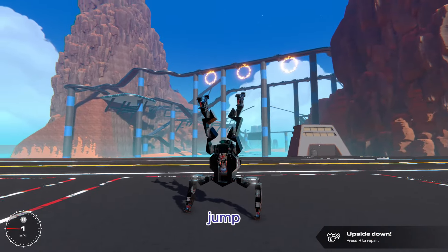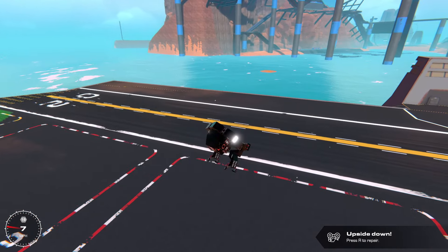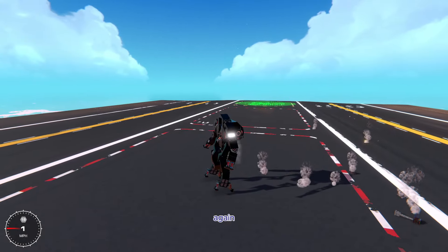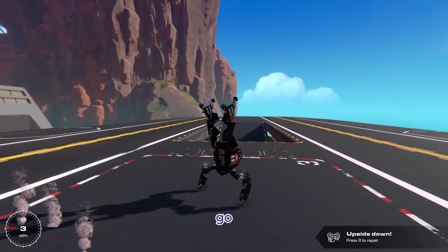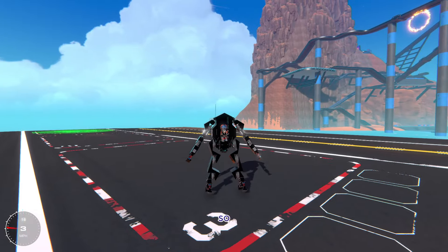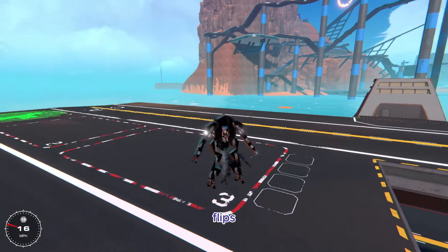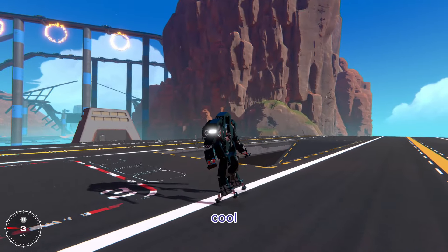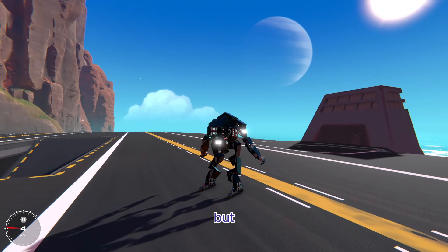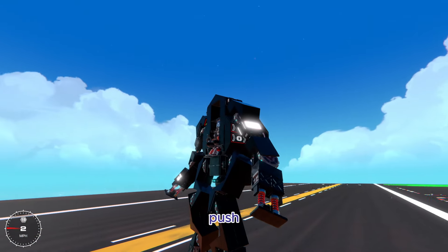And then you can jump from the handstand position and do a flip to land back on your feet. So you can go in and out of these two modes by doing some nice flips and it ends up looking pretty cool. The best way to do it without breaking is to jump using the kind of push-off-the-ground function.